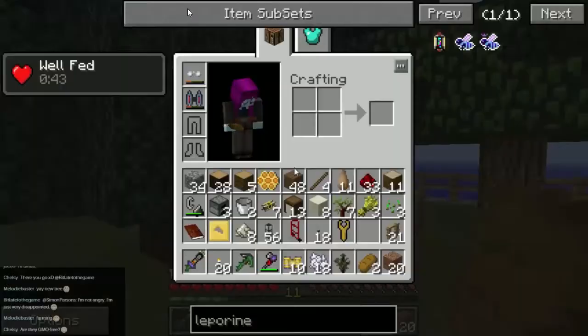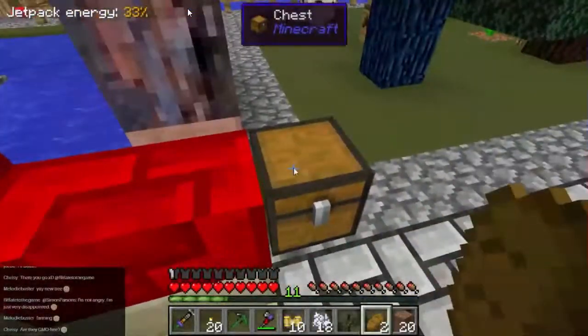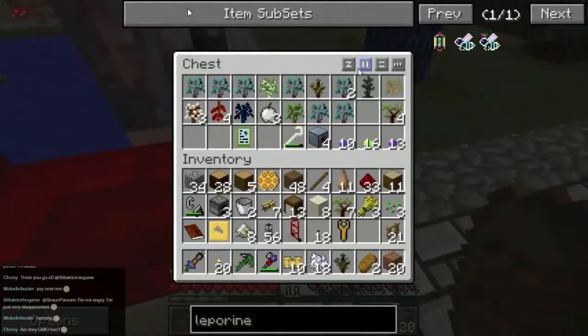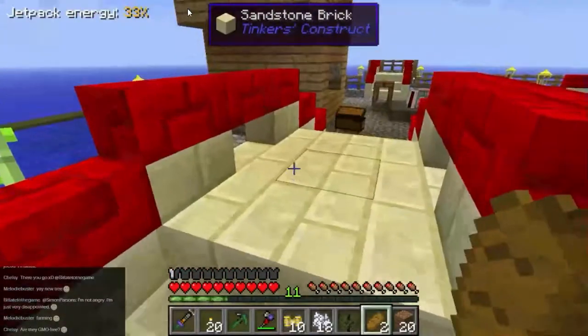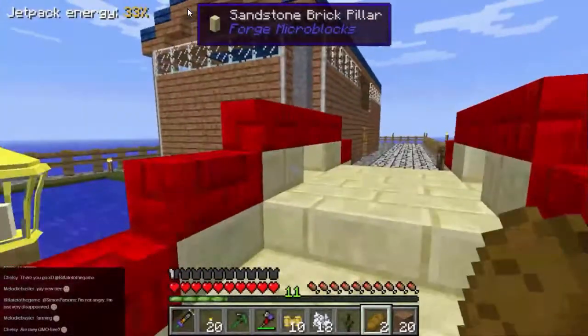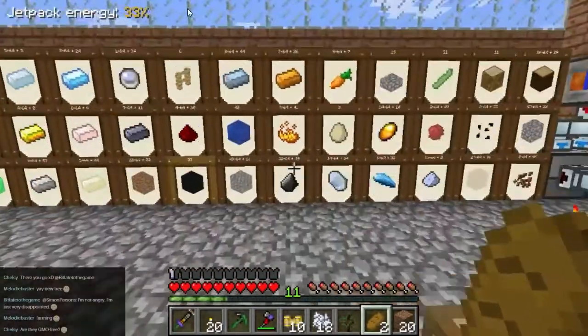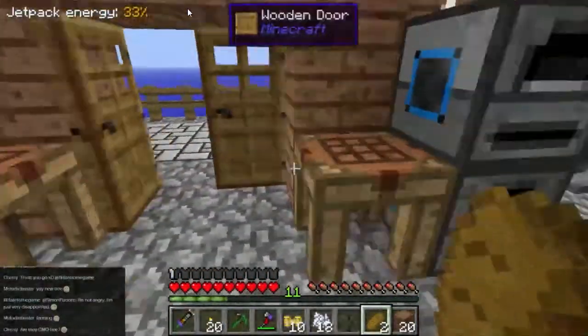I'm wearing glasses — that's why I can see that. There's a new sapling there. Let's make a grafter, distract ourselves for just a second — make a grafter and get that sapling and see what we've got in there. It's a mundane larch — okay, that's nothing new, we've got those already.